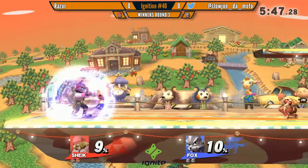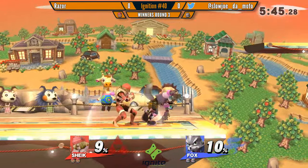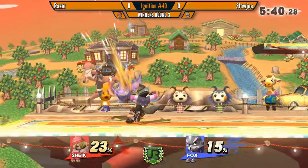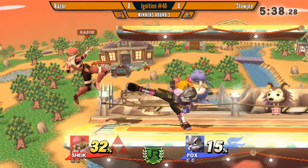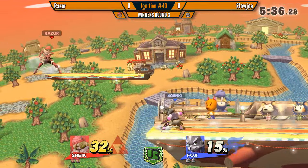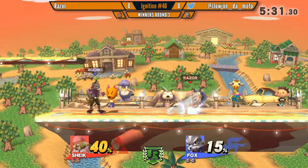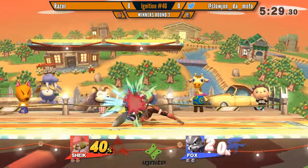So I'm okay with this starting. I don't think Slojo minds too much. It could be that they strike, but if they strike, Razor's going to ban Battlefield. Slojo's going to ban Lylat. So it's pretty much basically going to be here — it's either here or Town City.